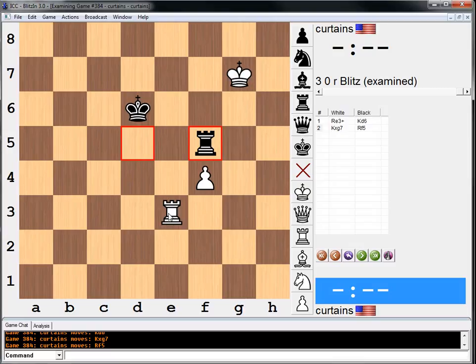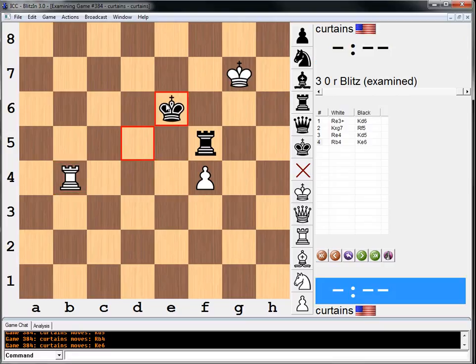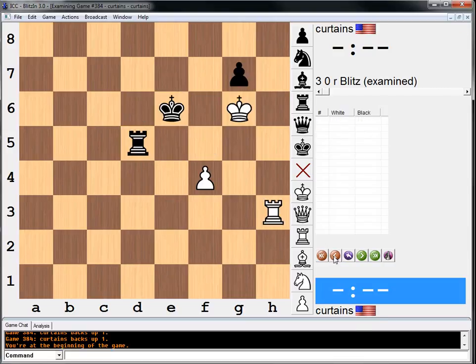I'm just trying to remember if this is a theoretical win if we go rook f3. The problem is now king d5, and after here... I'm trying to figure out if this is a draw or not. It's a little weird, this position. Let me just see — what the heck are they looking for here?